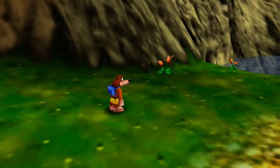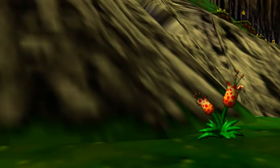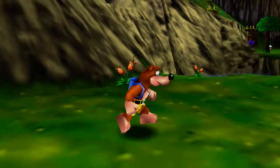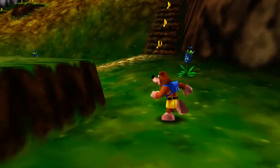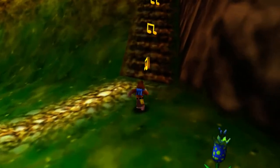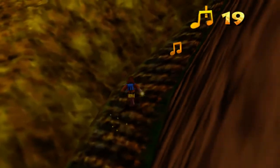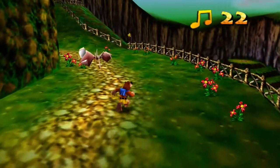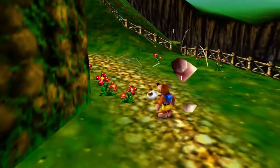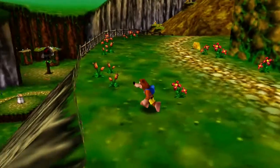I wish I could zoom in to first-person view — and I pressed Y to do that. There's a honeycomb thing over there that I want to get. Let's go over here first and see what we can find. Since this is the first world, I imagine it's going to be pretty easy. Over there, there's a Jiggy right off the bat that I want to get.